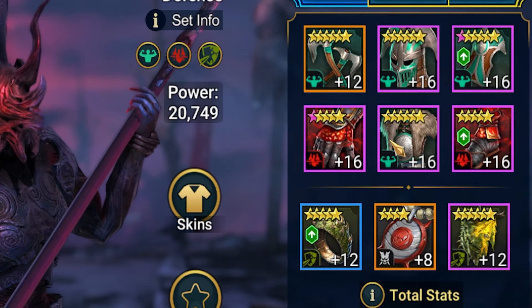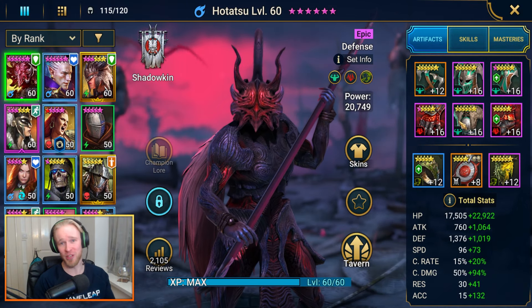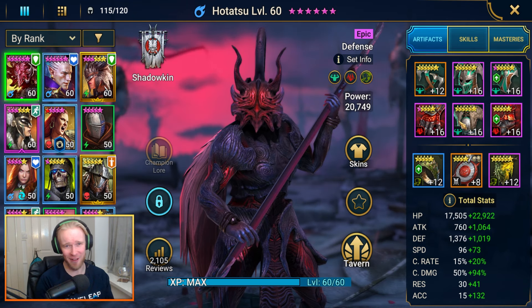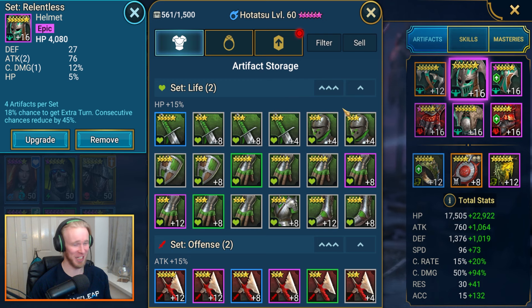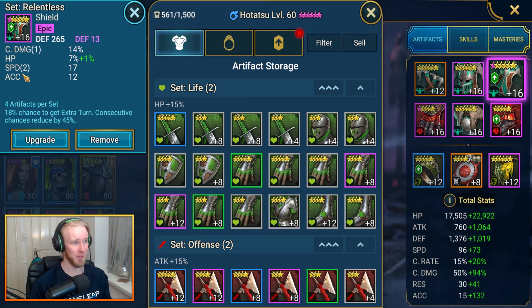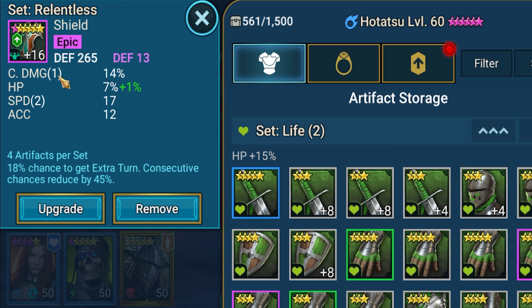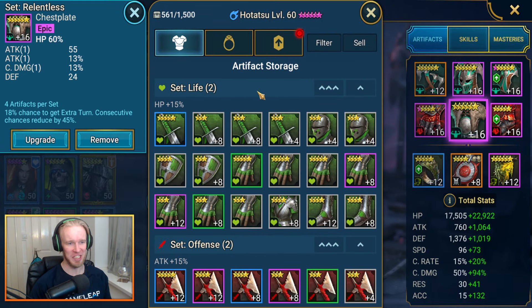Time to discuss the items. This gear is crap, but it also happens to be the best artifacts that I have on this account right now — this account's like a month and a half old. I went ahead and just slammed Hitatsu in some relentless gear because it's like the only six-star gear that I have. It's got some pretty good defensive stats. We managed to roll into health percentage, speed, and accuracy. Sadly, some of our upgrade points went into boosting crit damage, which is very worthless, but it is what it is.